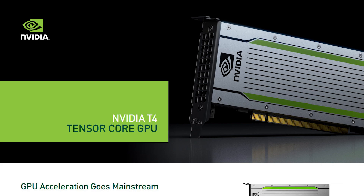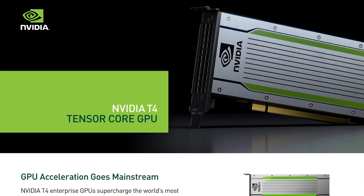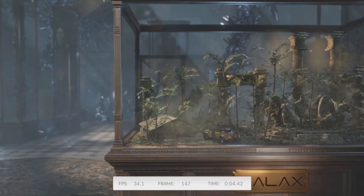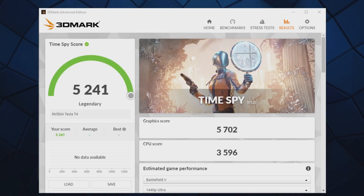And now we're cooking with some gas. The Tesla T4 is a Turing workstation GPU. The Turing architecture is equivalent to the RTX 20 series, which means it is ray tracing capable. I would also equate the performance of this to an RTX 2060. And as you can see in the benchmark here, the performance is as they're stating it was going to be.